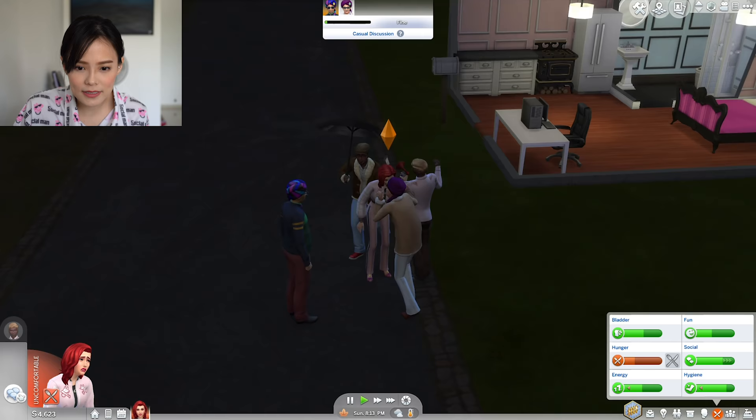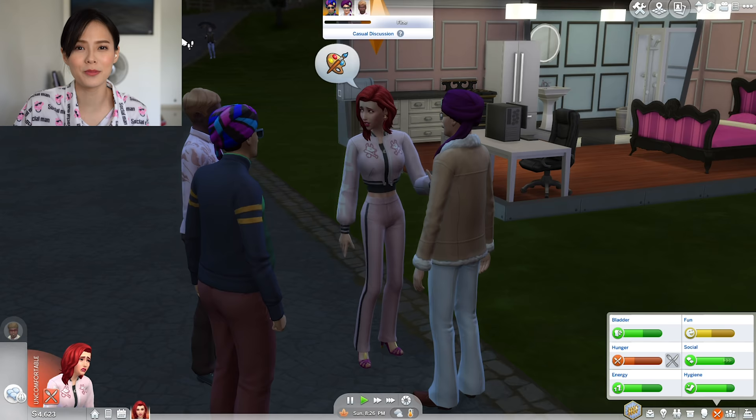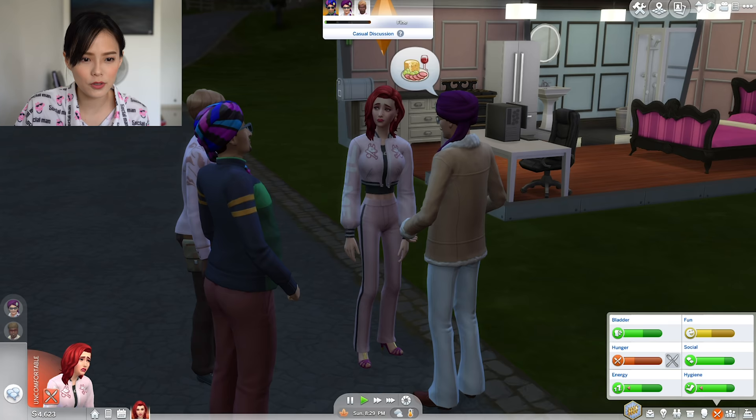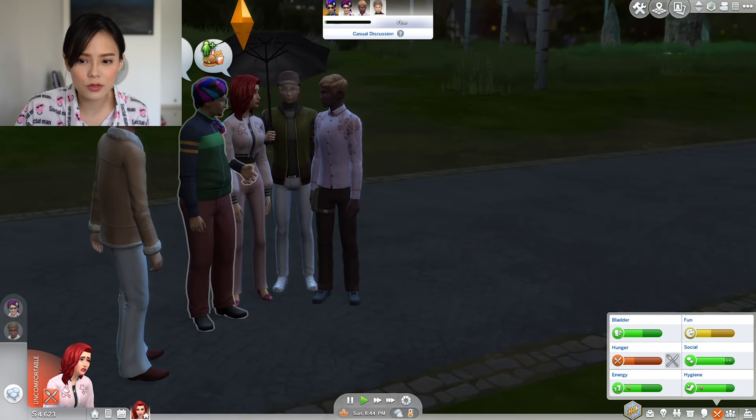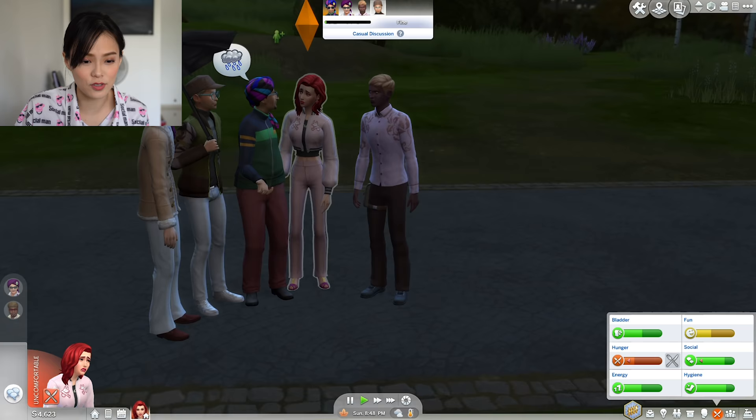All of a sudden we have a lot of friends. This is a good neighborhood — there's so many people walking past us right now. There's another one coming. Akito! Akito is a young adult. Okay, we're gonna be nice to Akito cause he looks cute.